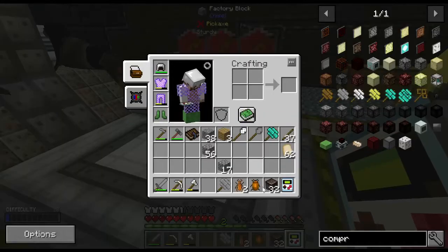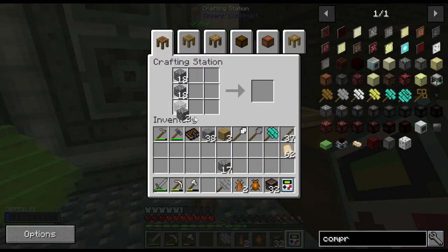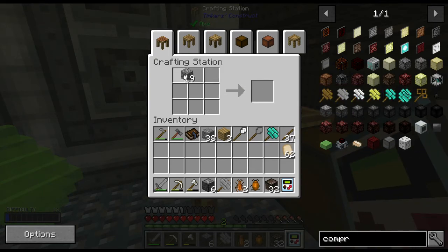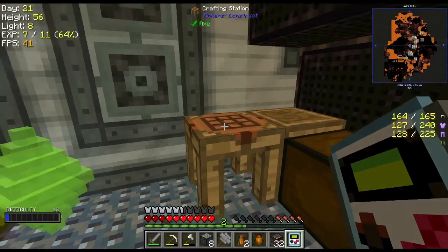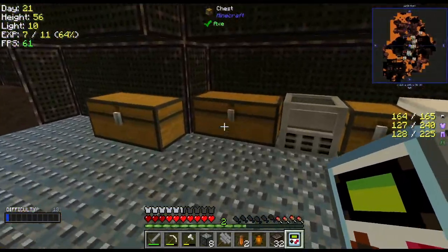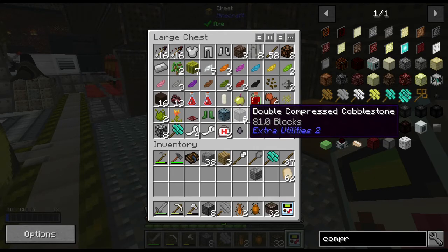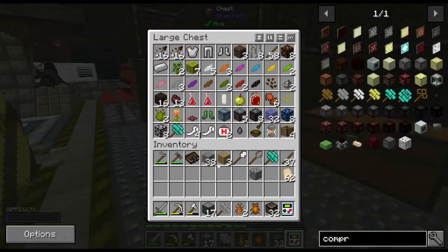That was the achievement I hadn't even done yet. Let's make nine compressed blocks again real quick. Eight and let me grab one more — there we go, break that down. Let's put eight of these back.